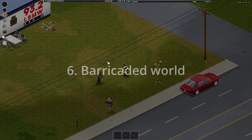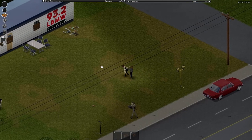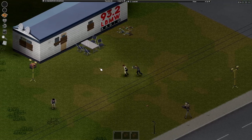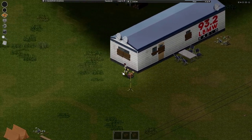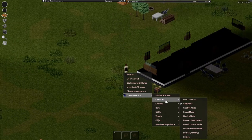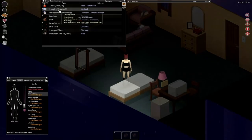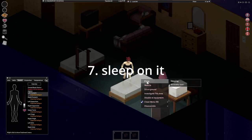The sixth mod is going to be Barricaded World, and this mod makes the houses you find a lot more realistic for being inside of an apocalypse. Some houses are going to have broken windows, some are going to have bolted windows and barred windows — a ton of stuff like that.